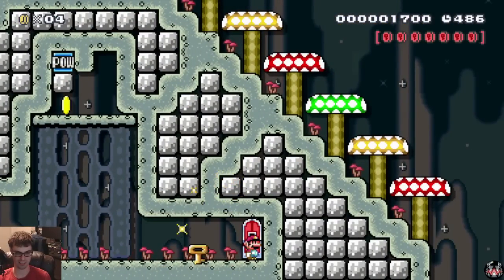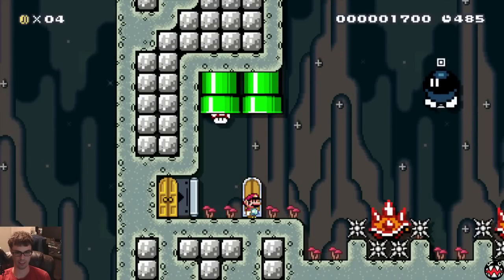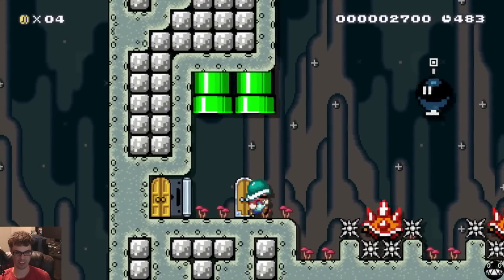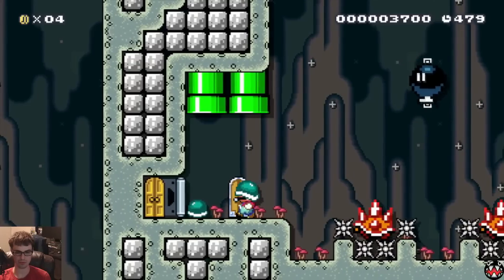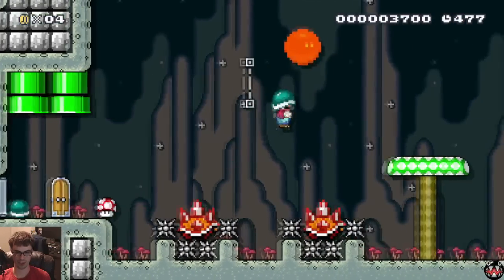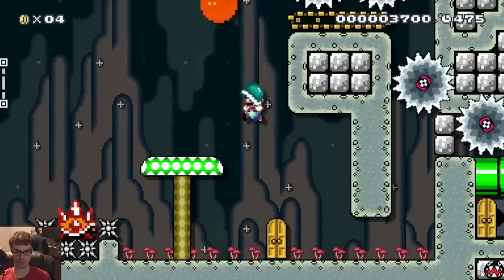And then we'll collect the last coin, which allows us to go through the door. So for this last part, I made sure that you had lots of power-ups, because I didn't want anybody to die near the end of the level here. So you're going to have to juggle this bomb up to this top conveyor belt over here.